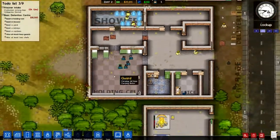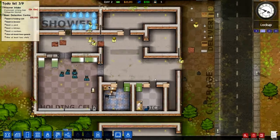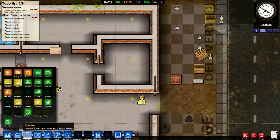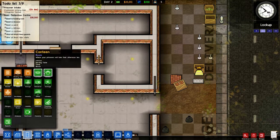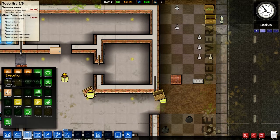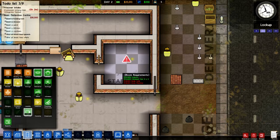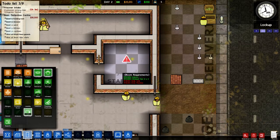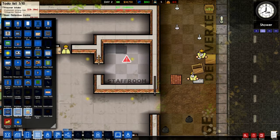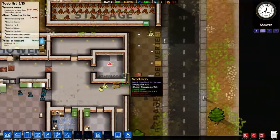What else have we got to do? Build a yard, build a kitchen, build a canteen. Right, let's just get a staff room up here because I want to keep my guards happy. Canteen, kitchen... Oh, execution straight away, that's a bit brutal. We're about to get the first load so we need a wide sofa and a drinks machine. Bare minimum but at least it works.